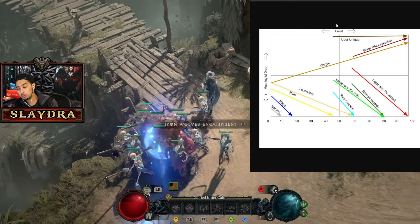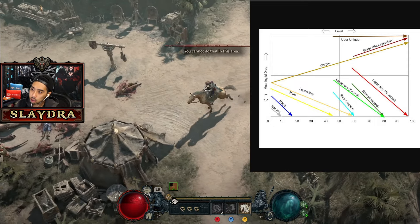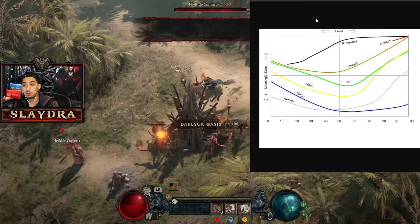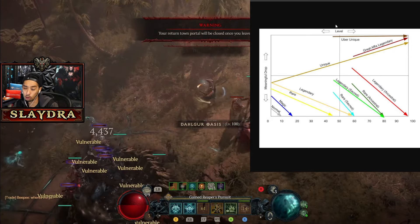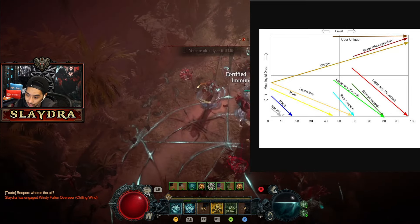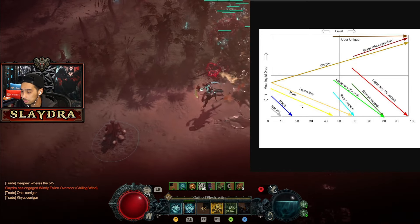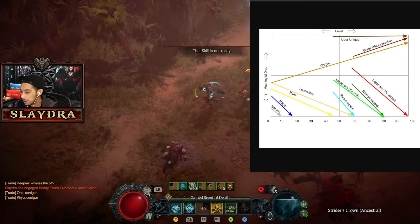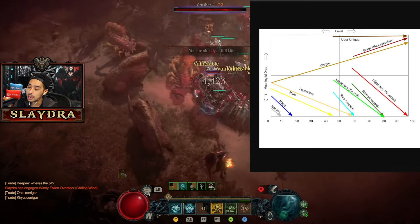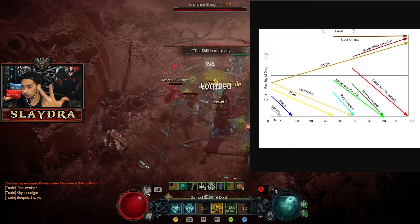There's something I want to say about a solution for some of these items. Comparing the Diablo 2 graph to Diablo 4's: in Diablo 4, normal items past level 10 are worthless. As soon as you get a magic item it's objectively better, then rare is better, legendaries get better, then rare sacreds become kind of pointless. Towards the endgame, all the things that really matter are the uber uniques, greater affixes, and uniques.